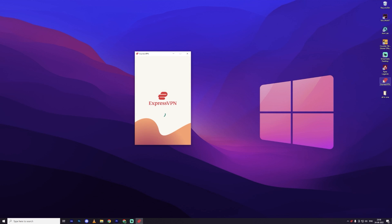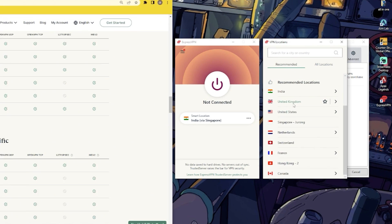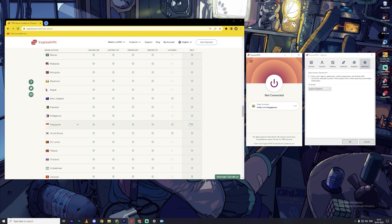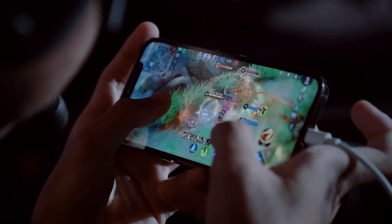Now if you want to fix lag or switch to a different region, open the VPN app and you'll notice a server location under the power button. Click on this location to change the server and then click the power button. I recommend trying a UK server just to see how this all works, but there are servers in 3,000 plus locations to choose from. Open Mobile Legends and see if you have lag.